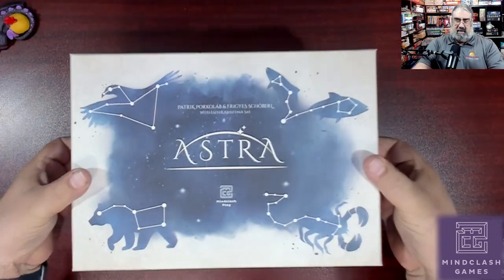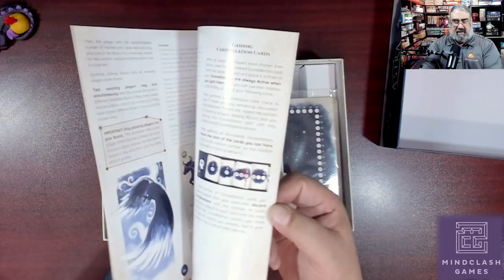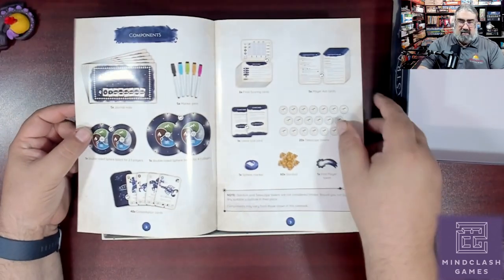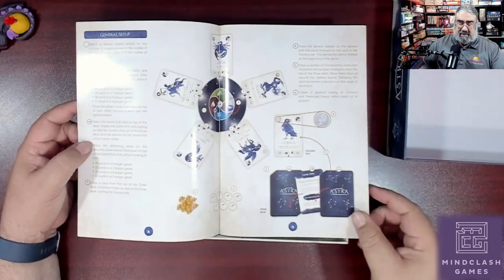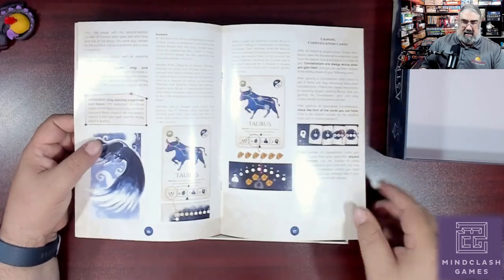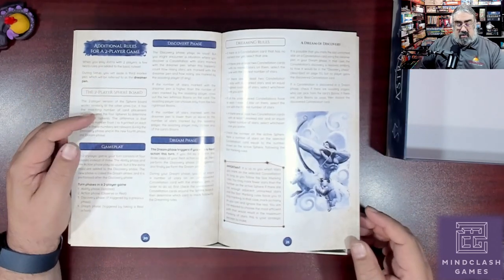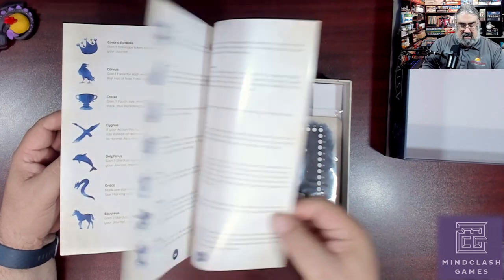We are fighting to get it open — there we go. So we have a surprisingly thick rulebook. Based on the demo I got, the game didn't seem that complicated, but there are clarification rules for all the cards, which makes more sense. Flipping through quickly just to give you an idea of the quality: excellent component overview, nice examples showing the journal, the various cards, how to set up your player mat. There's a lot of white space — it looks like a very well laid out rulebook. It's 18 pages with a lot of white space, final scoring, additional rules for two-player, and then the appendix explaining all the different constellations.